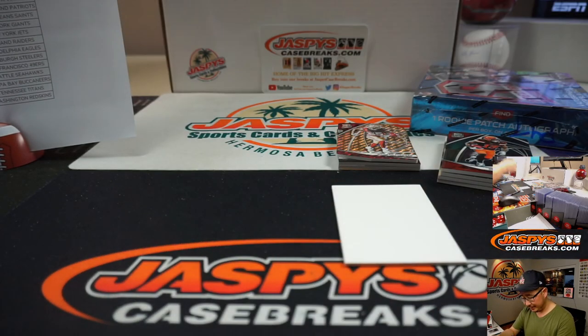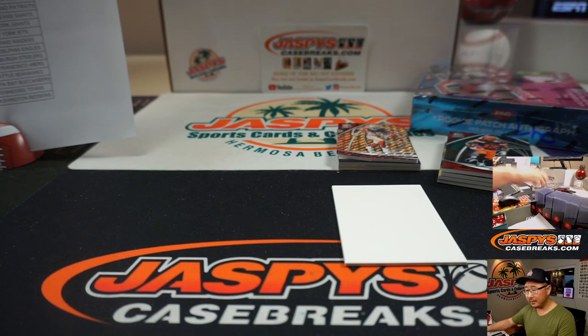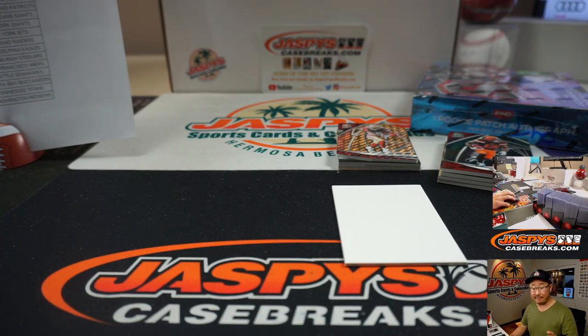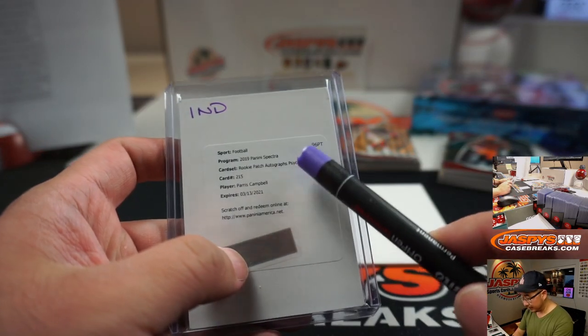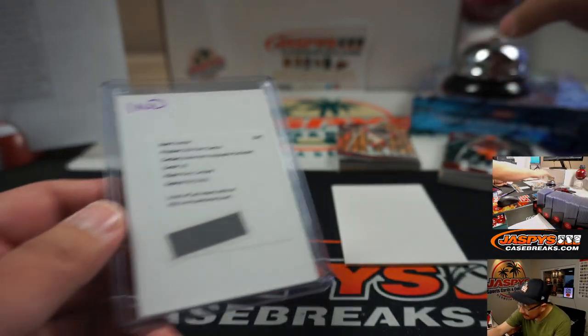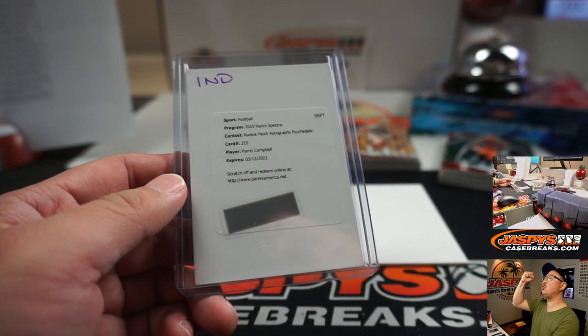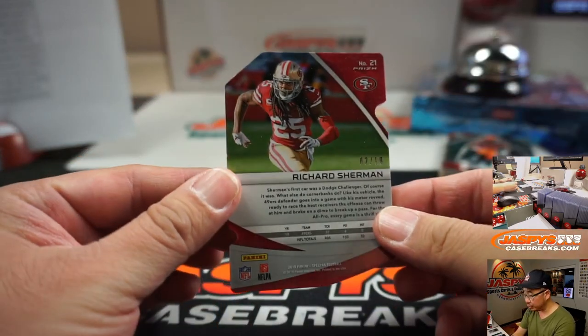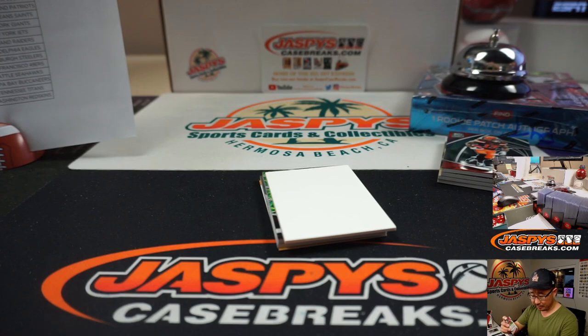Out of 10, maybe? Are these out of five? I'm on cardboardconnection.com — let's scroll down to Rookie Patch Autographs. Psychedelic is out of five. I'm glad I looked it up — that's what I thought. There you go, Joe. All aboard the Big Head Express, whoop whoop. We got another Richard Sherman, this time orange, two out of 10 — could build a rainbow. Tony with the Bay Area teams.